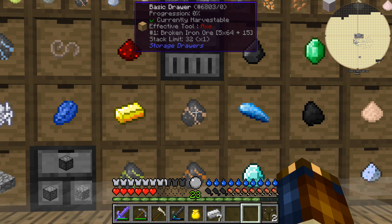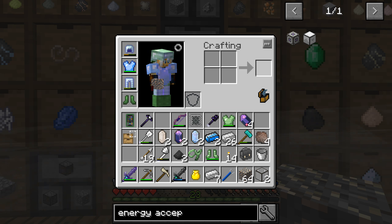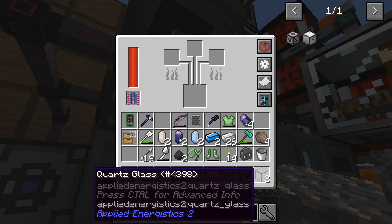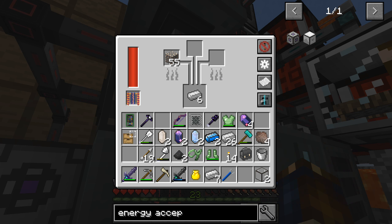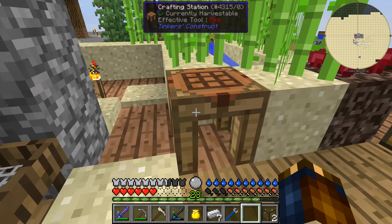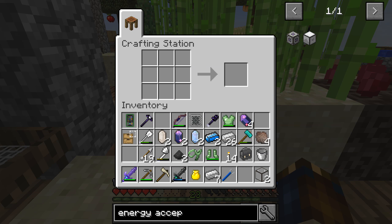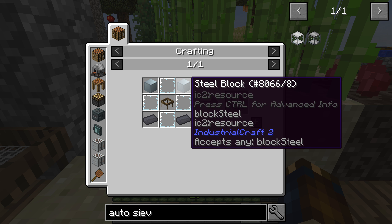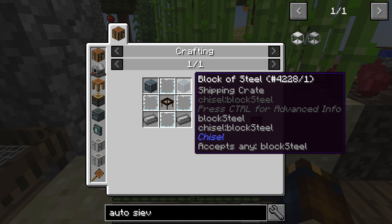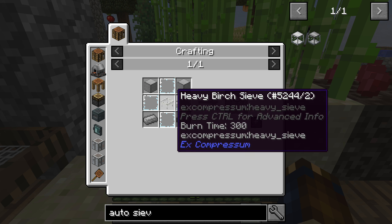We have five stacks of broken iron ore here, so if we just take four of them and make a whole stack of dust blocks like that, we'll throw those in our smelter. This will quickly smelt all of those up for us. Going out here — this is a heavy oak sieve. The auto heavy sieve is two steel blocks and two steel ingots — that's a lot of steel — and then some glass panes. We have 60 steel, so it's not really that big of a deal.